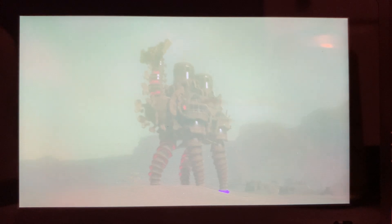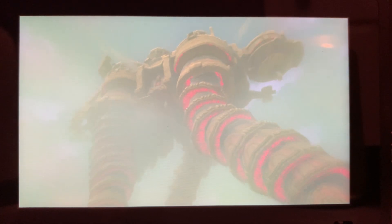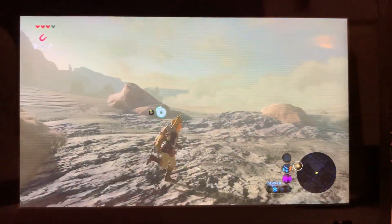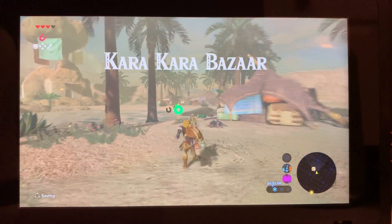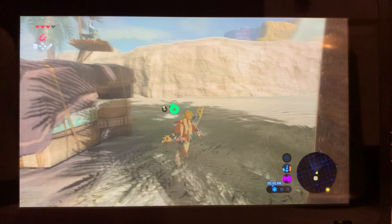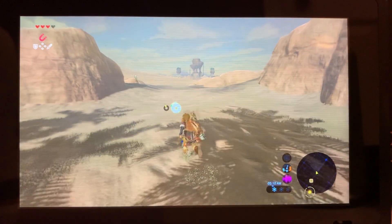The Divine Beast won't come to you unless you go to him, so just stay out of the mist because he'll sense you — he'll obstruct you. Just stay out of the mist, that's my main tip. The memory is up there somewhere so you can get that if you want. Now here I'm at Karakara Bazaar and when you get to the Gerudo shrine, speak to the guy outside of the shrine — he can help you out. Just keep going straight.